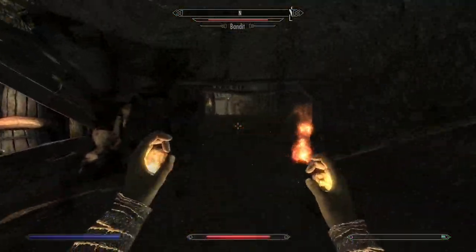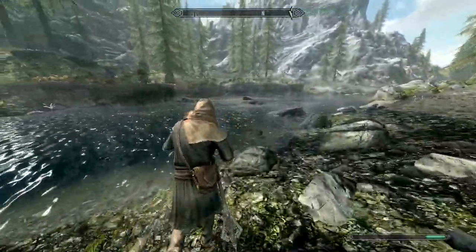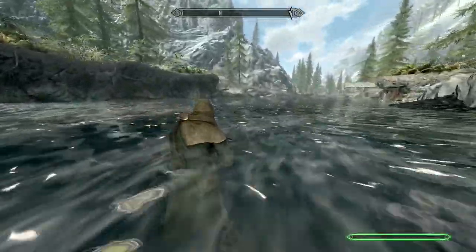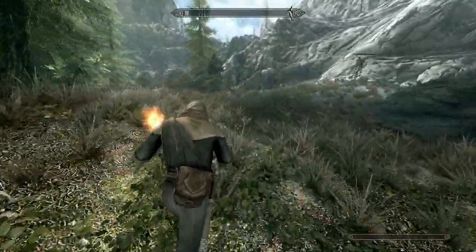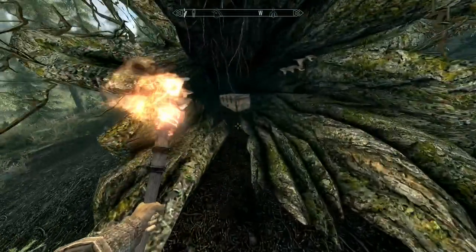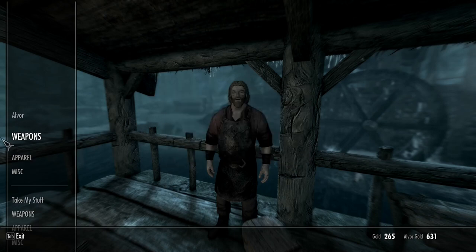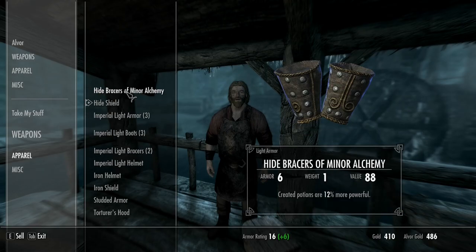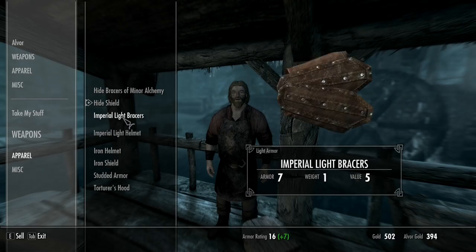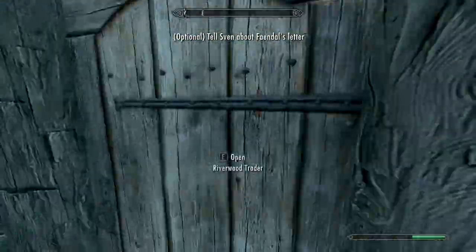Loot everything you want in Embershard Mine and bring some iron ores if you want to make armor later in Whiterun. Outside the mine, open the map and cross the river to find the treasure at the tree stump. Speak to Alvor before he enters the house — his ingots should be free to take if you joined the Imperials. I recommend selling to Alvor first since he can't buy everything, while Lucan Valerius can. Turn it to daytime, find Faendal or Sven — I recommend Faendal — and do the little quest with Camilla.